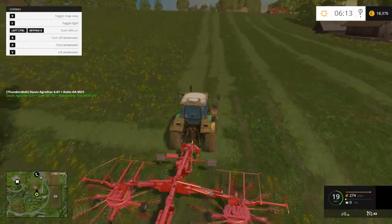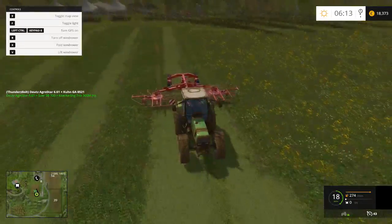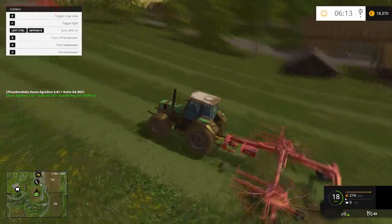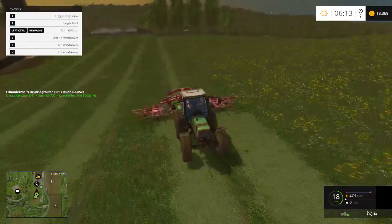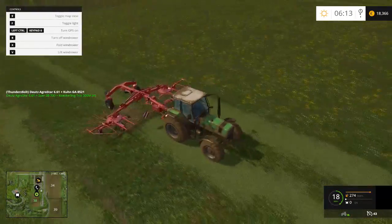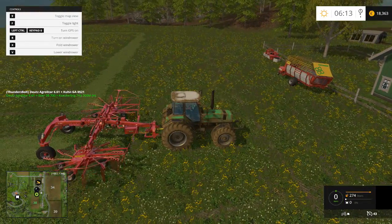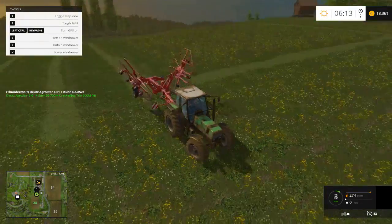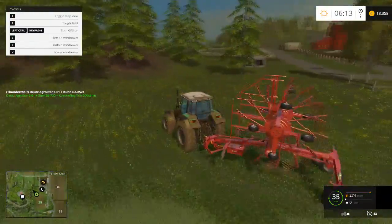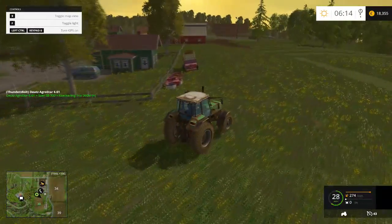We'll plug this into one row as well for now and then get back to cutting the rest of the field. I guess I could have just cut all the grass along here, but I'm not going to worry about it right now. All right, we're done — pick that back up, fold it back up. So that was the windrower — it's a pretty neat little machine, I like it. It makes some cool effects. Let's go grab the wagon.